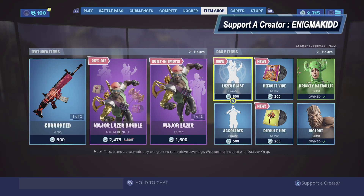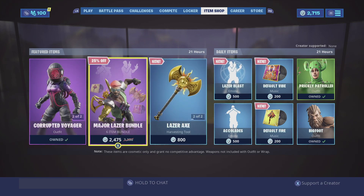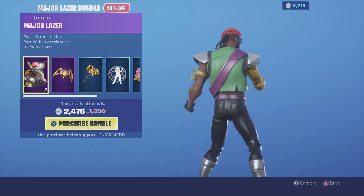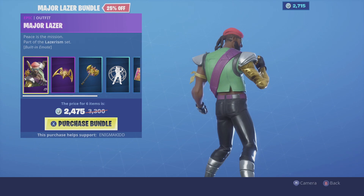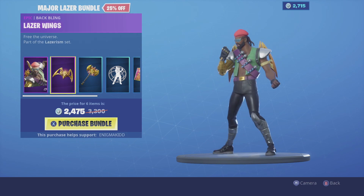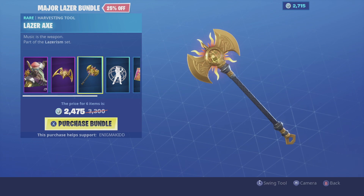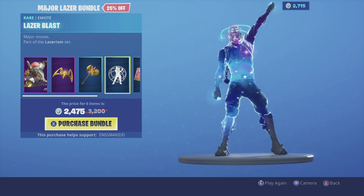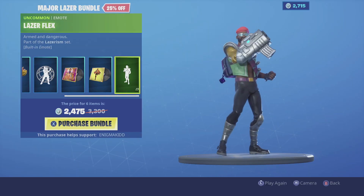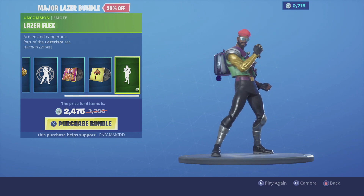What's up, welcome back to my channel. I do apologize because I am a little bit late, but life happens. Let's just get into this video. We do have the Major Lazer outfit. It comes with a bundle, which I highly recommend buying if you are gonna get the harvesting tool — you basically save yourself some money. It comes with the laser wings, it is part of the Laser Rhythm set. It also comes with the laser axe, laser blast emote, two songs, and the laser flex that is incorporated into the skin. Without further ado, let's get this review started.